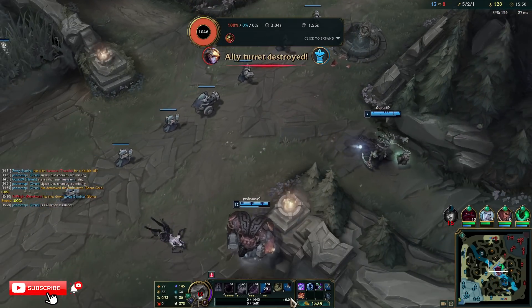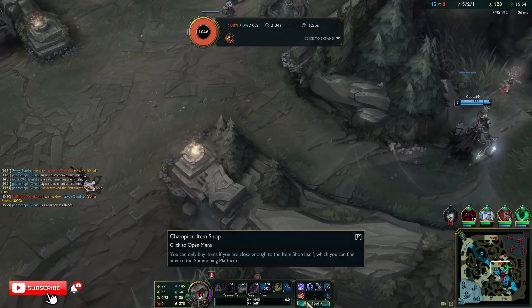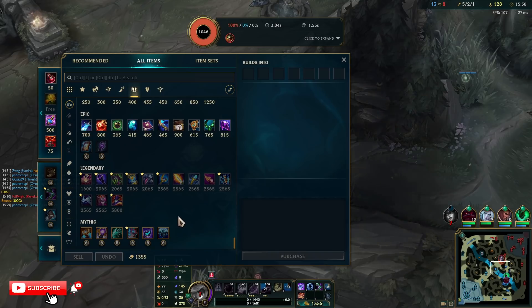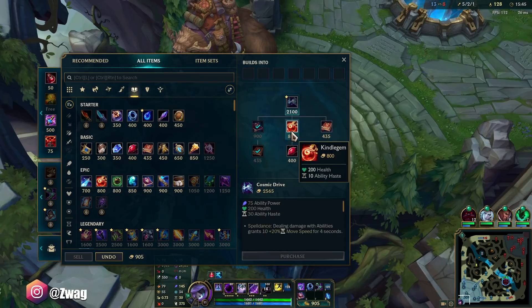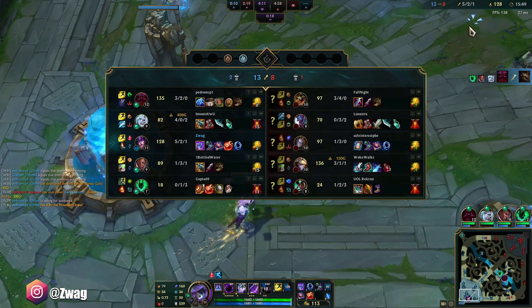I kind of want to save my Flash for a cool play or something - like a Flash Stun. We'll go Haste. Because the Luden's move speed plus this, I hit one spell and I'm gonna be zooming around the map. We don't even need Phase Rush.